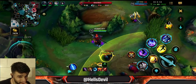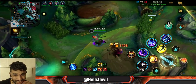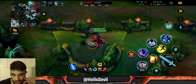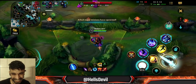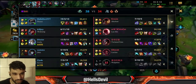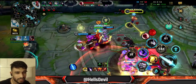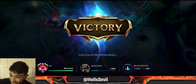Have you guys ever seen a Nasus with 776 stacks? We're 27 minutes into the game at this point. Obviously at this point you don't want to be getting stacks, you just want to finish the game, but I'm having the time of my life with Nasus. Look at this — the cooldown of my first ability is at two and a half seconds, so it's really, really low. I can just spam the hell out of it. 824 stacks!